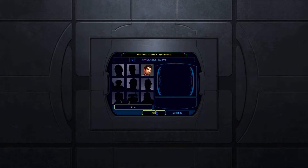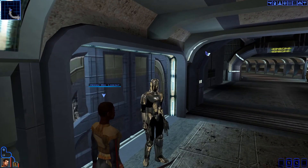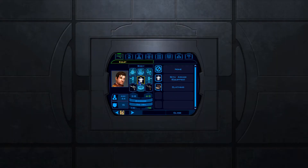Once you leave the base, get Karth back into your party. If you've done it properly, he'll still be wearing the Sith armor. This is not a visual bug — you can still take the armor off and use it as if it's normal armor.